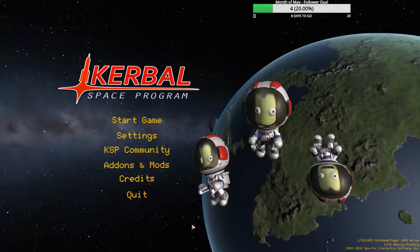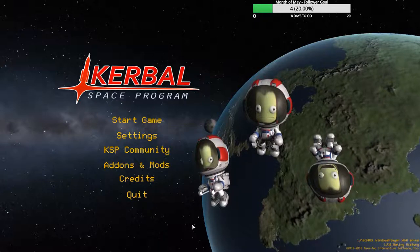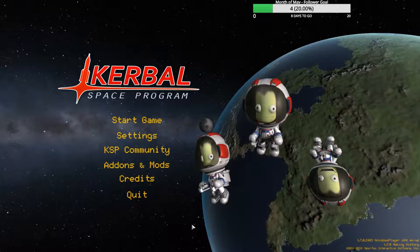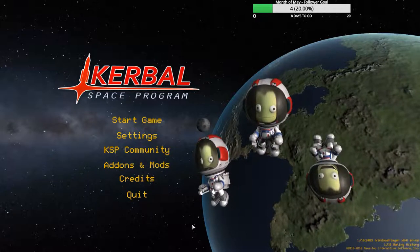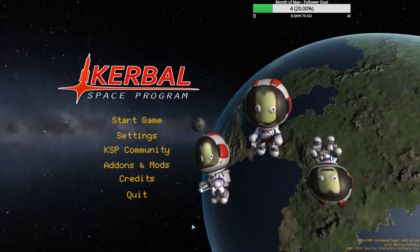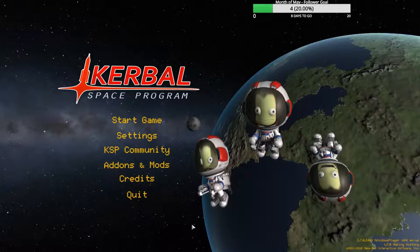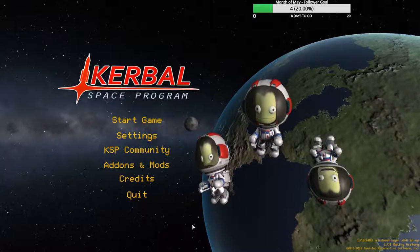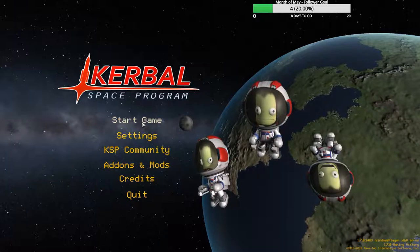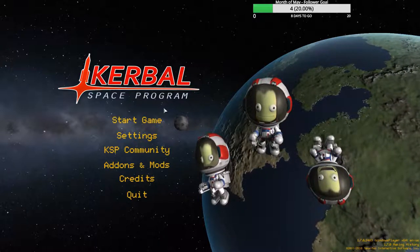Hey everyone, Max Thrust here. I'm going to give you a little career mode slash tutorial, probably something short, getting us to the moon, to Minmus. This is all in preparation for the new DLC coming out, Breaking Ground, which should be out around May 30th. I figured why not do a vanilla tutorial just to get everyone on the same page.